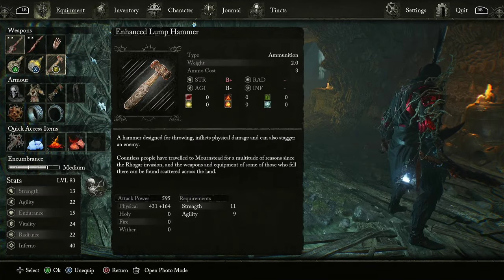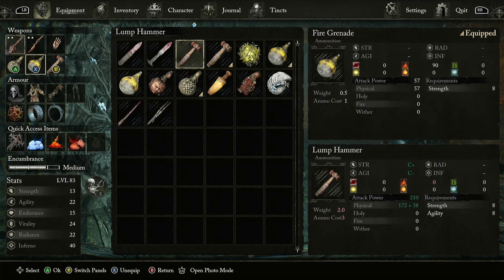There are two different throwable hammers — the lump hammer and the enhanced lump hammer. The biggest difference is the scaling: strength and agility. For the normal hammer it's C-plus and C-minus. For the enhanced lump hammer it's B-plus and B-minus. You can see the total attack power is 595 for me versus 210 — there's a huge difference between these two.